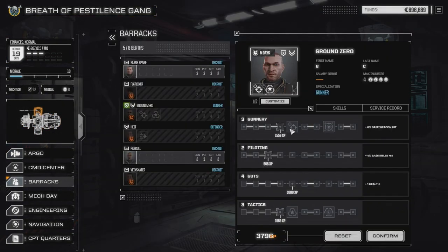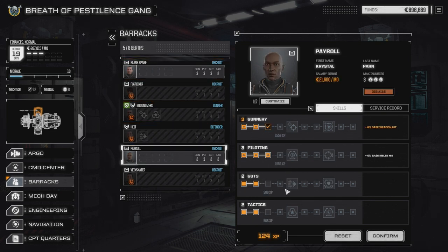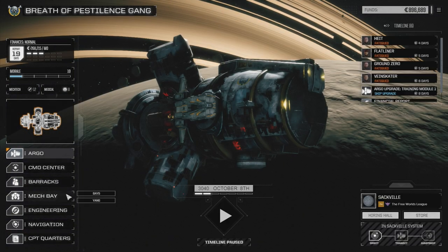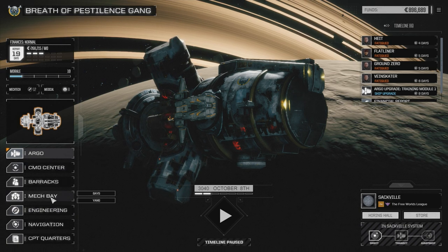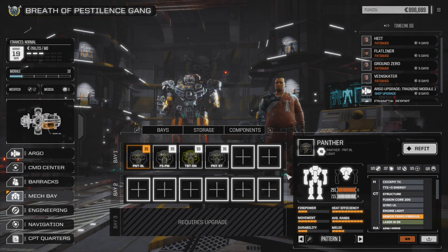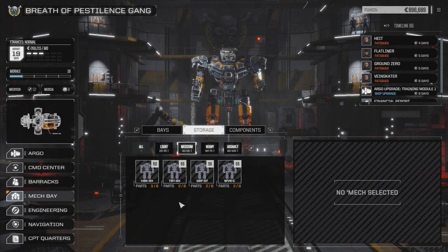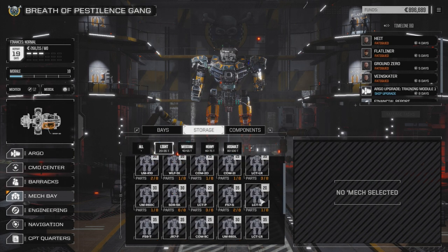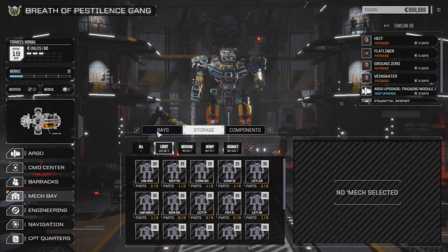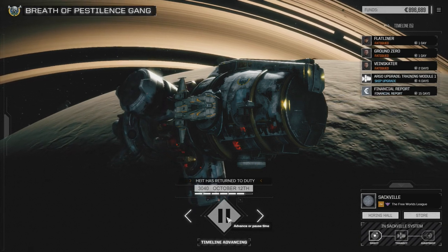Let's quickly go to the barracks — we have some skills we can raise up. Mech warrior training complete, so we got a few days to wait. Let's go to the Mech Bay and have a look at our components — medium mech components: Trebuchet parts, Wolverine parts, Griffin, and Hunchback parts. In the heavy — just the Catapult, and then a whole bunch of lights. We'll heal up our guys, have a look at our skills, and then we'll call it for today.